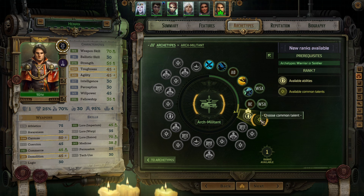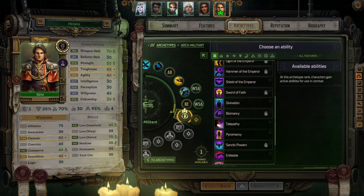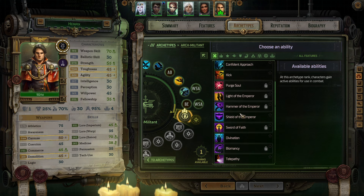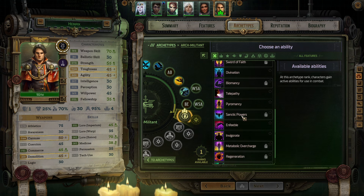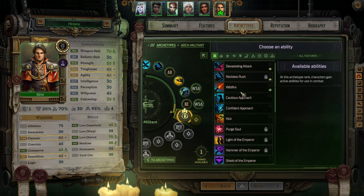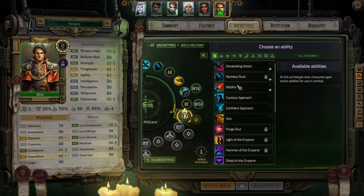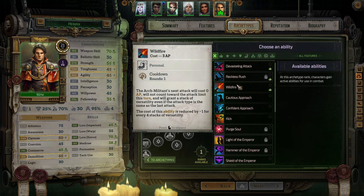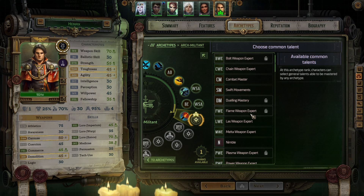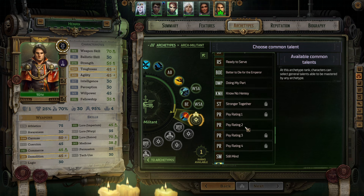Heinrich gets an ability and a common talent. We need three psi rating to get a Sword of Faith, but we're still working our way there. Let's do Wildfire - we just read this on Argenta so I'm not going to read it again. And for the common talent we want to increase his psi rating yet again - that's psi rating two.